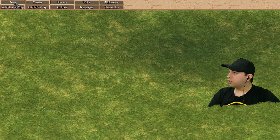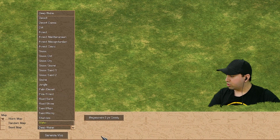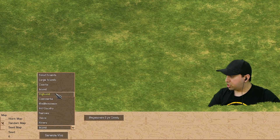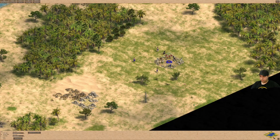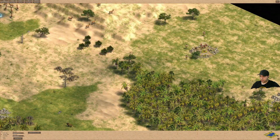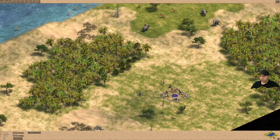Let's go back to the map, set it to random map and change it to Mediterranean, then hit Generate. In the little map preview you can see Player 1 — that's us — over here, Player 2 is over there, and Player 3 is down there.